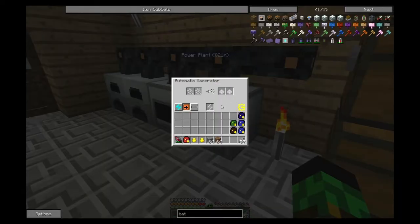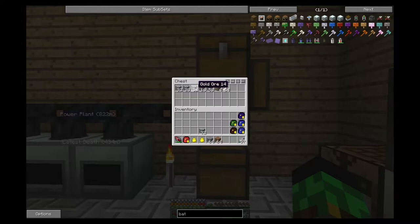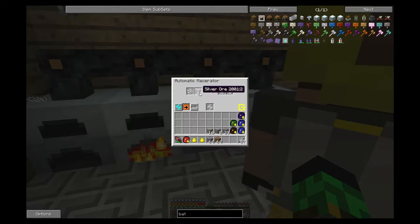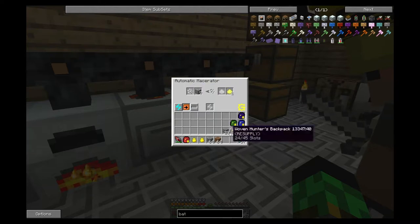There are other tools we'll get into in future episodes, but we've got macerators, generators, and wires running everything together. Now let's get into using these things. The big reason we got the macerator as our first tier machine is ore doubling. When we put ore blocks in, we use one ore but get out two dusts, and for each dust put into the furnace you get one ingot - so we're effectively doubling our ore output.